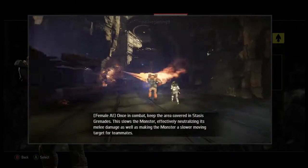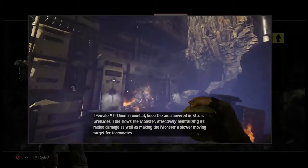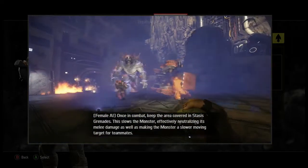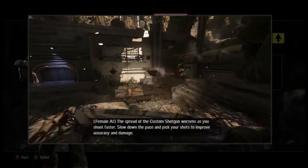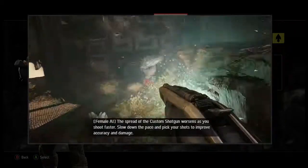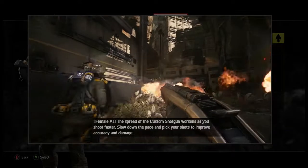Once in combat, keep the area covered in stasis grenades. This slows the monster, effectively neutralizing its melee damage as well as making it a slower-moving target for teammates. The spread of the custom shotgun worsens as you shoot faster — slow down the pace and pick your shots to improve accuracy and damage.